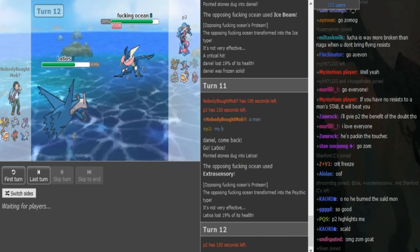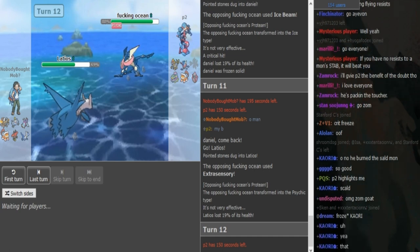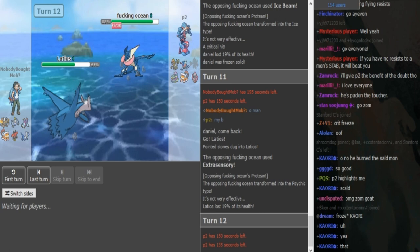If he expects one of those two mons, and if he's convinced that Lele is not Scarf, he could also double into Pinsir — but he would have to take Rocks, so he doesn't want that. I think he's probably just gonna Defog.